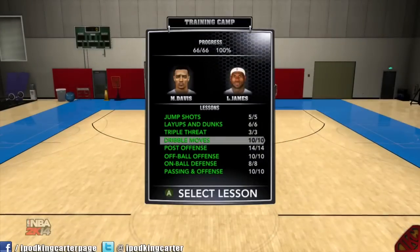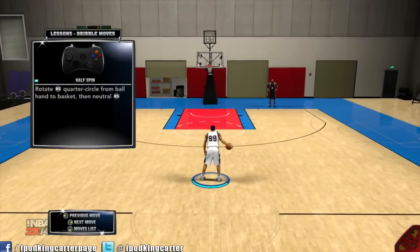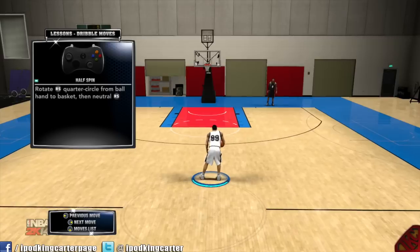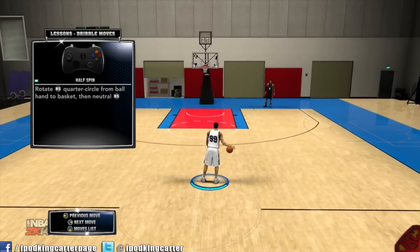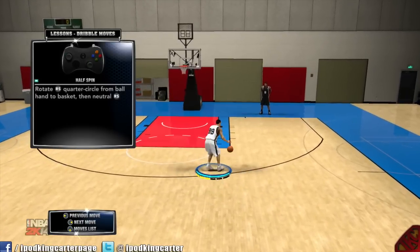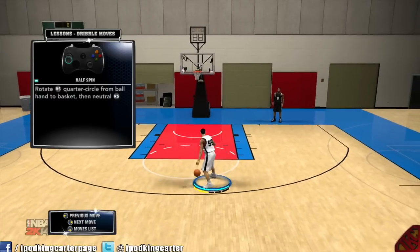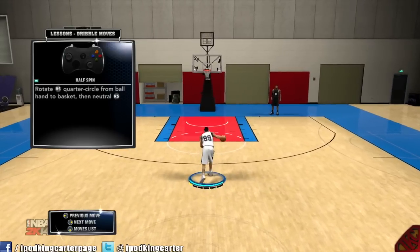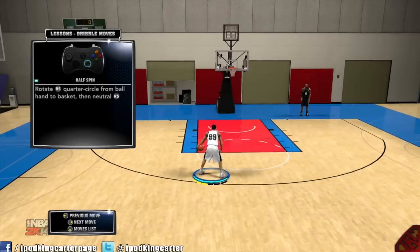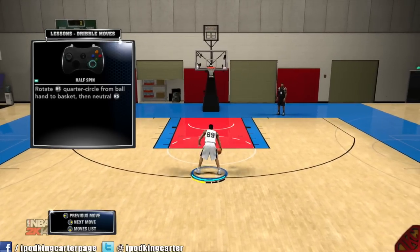See how I spun it halfway? I didn't even spin it full. So to do a half spin — you'd think if you can do a full spin without even pulling it halfway, how can you do a half spin? You got to flick the stick out and then rotate. Let me do it in real time — that's a half spin.